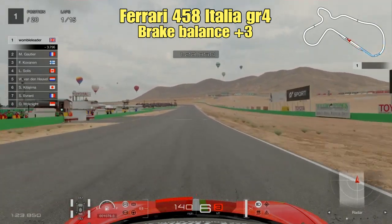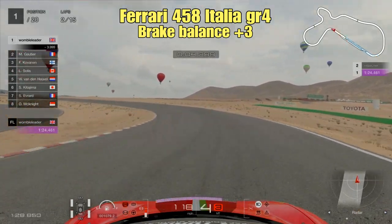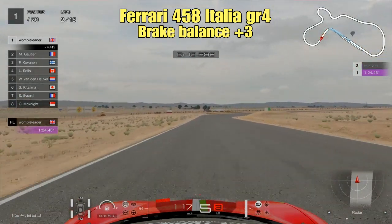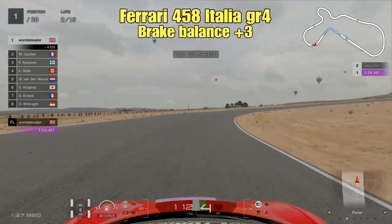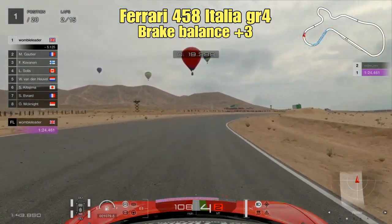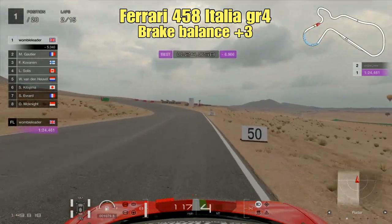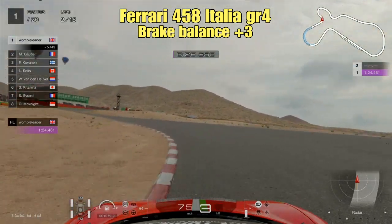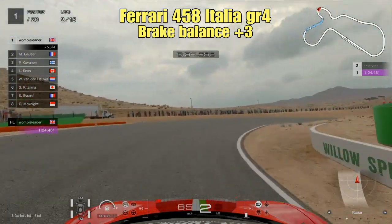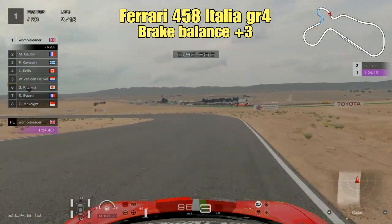Let's finish with a quick lap guide in the Ferrari 458 Italia Group 4, brake balance at plus three. Into turn one, braking around 20 meters after the 100-meter board, getting the car to the apex of the second corner where a little camber helps. Down into fourth gear for turn two - wait and wait until you can get on the throttle; the earlier the better. Braking just before the 50-meter board for turn three - sacrifice entry speed for a better line through the double apex, getting as close to the sand as possible and on the power early.